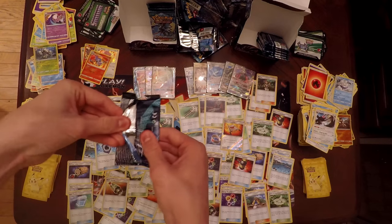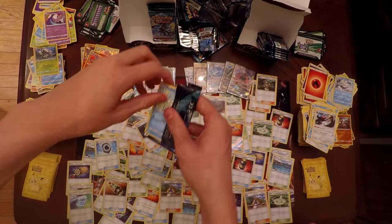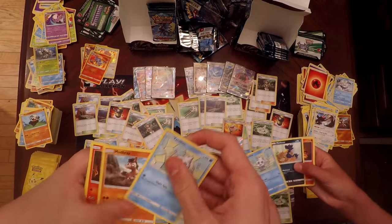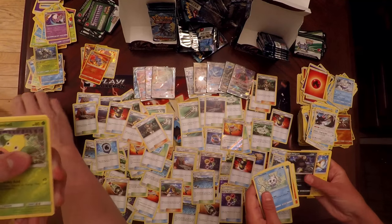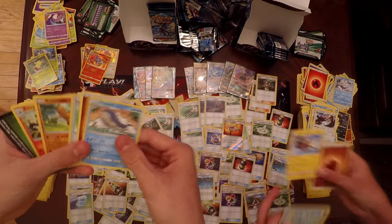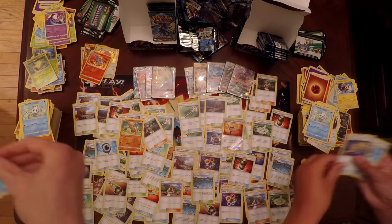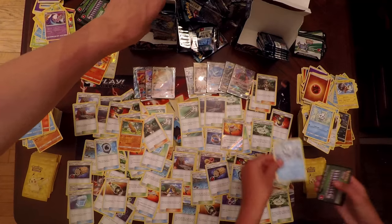Pack number twelve of the right side: Vanillite, fast-forwarding to the Reverse Holo — Jangmo-o as my Reverse Holo, and a Wailord as my Rare. Samantha has Heliolisk as her Rare, Sudowoodo, Energy Lotto, Aqua Patch, and Vanillite.